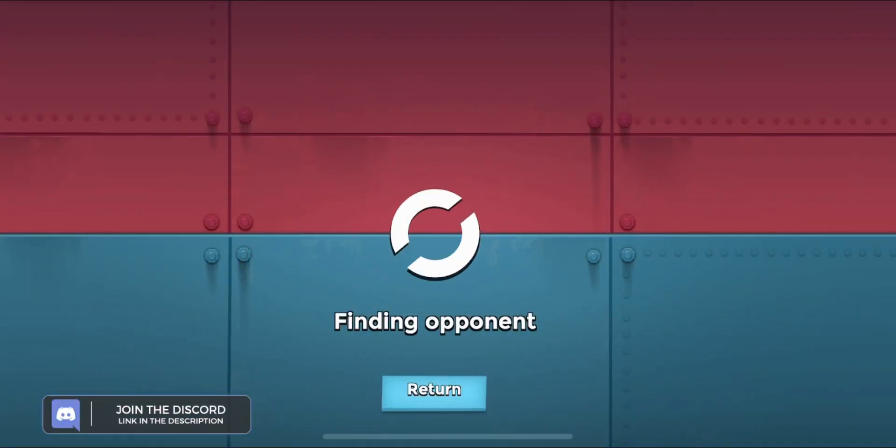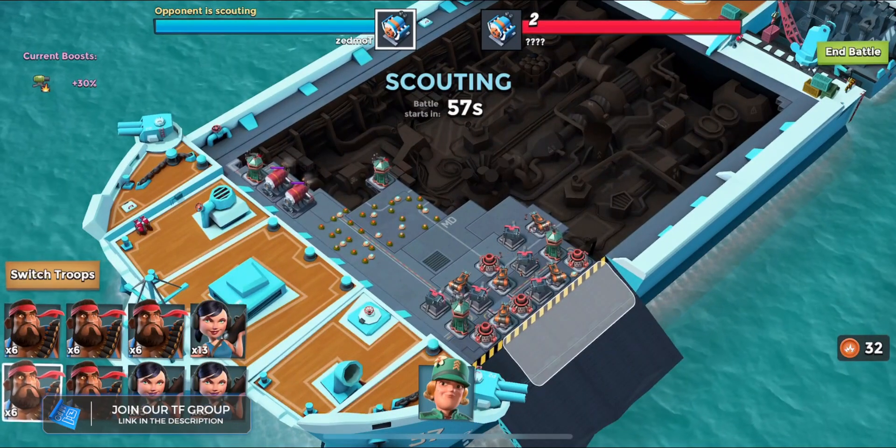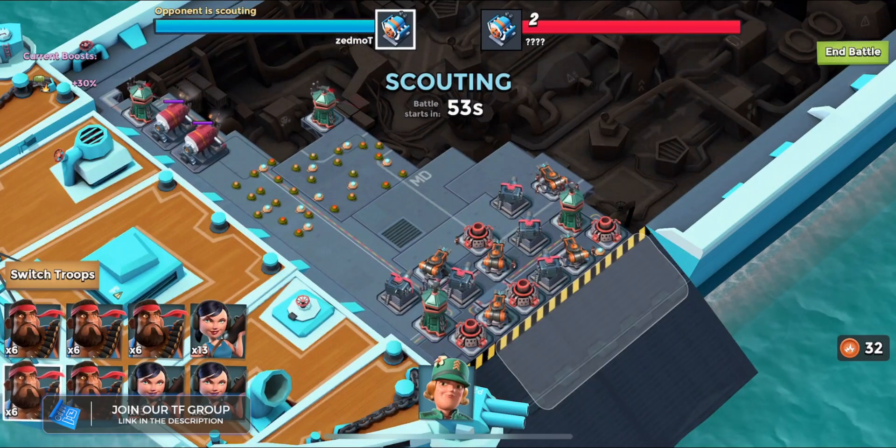We're gonna do a battle now. I assume we're gonna get a three engine room base - I don't think there are any other four engine room bases at rank 10, 11, or 12 or whatever I am. Might just get a two engine room base though, which maybe will help us win. Yep, two engine rooms.